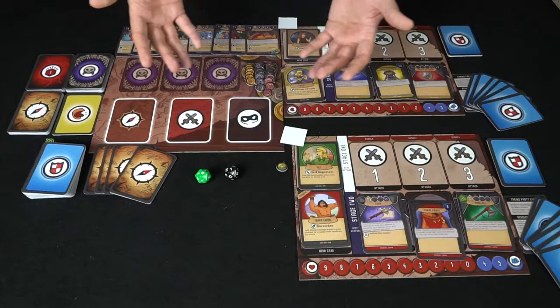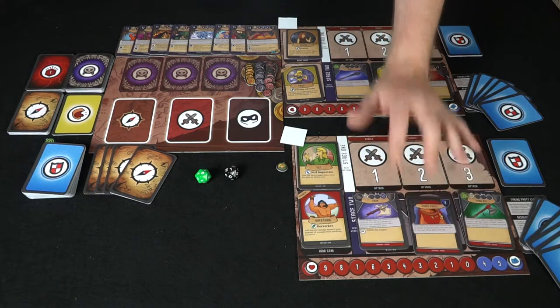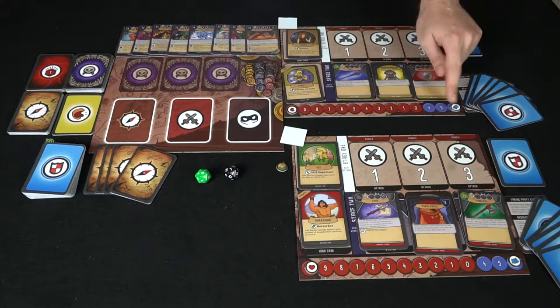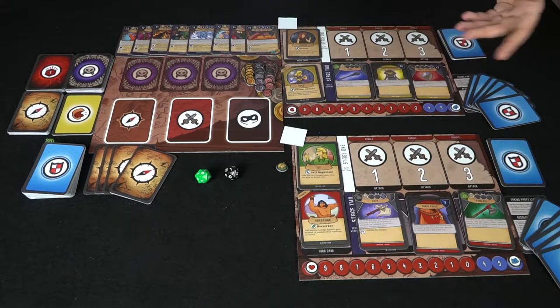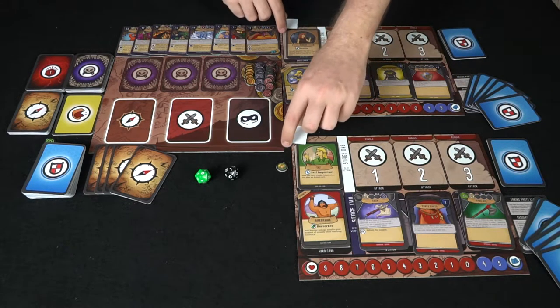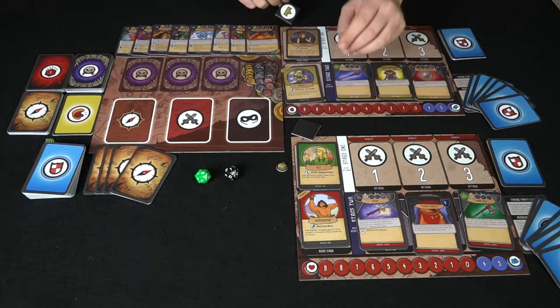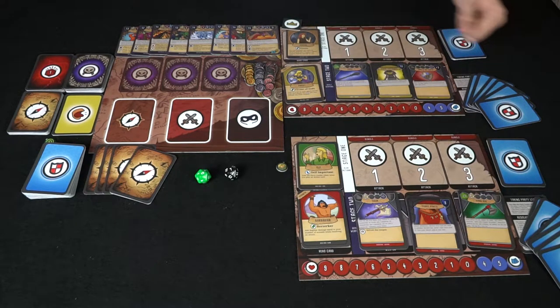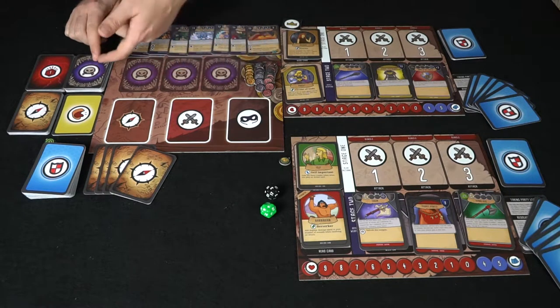Now we're back to the game set up for two players. You've got the Elf Barbarian here and the Human Priest here. Each class has its own unique items and armor. Health starts at 10 and card value starts at 6 — that's how many cards you'll have in hand. You shuffle the race and class deck cards and deal out six to each player, then flip leader cards to determine who's party leader — the one with the crown.